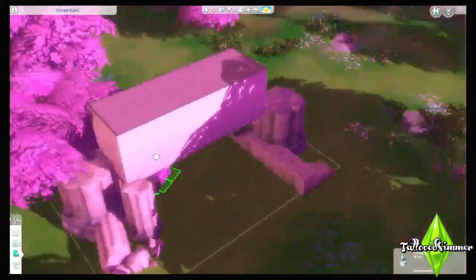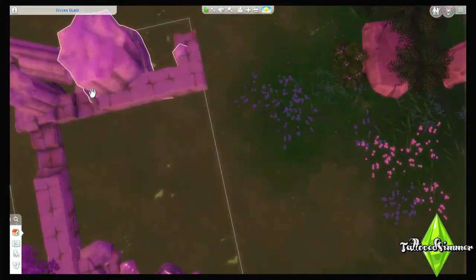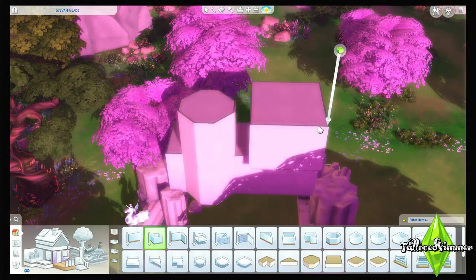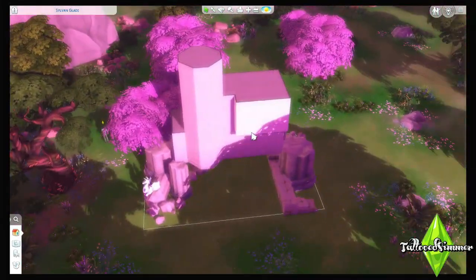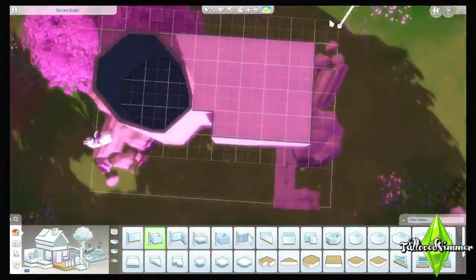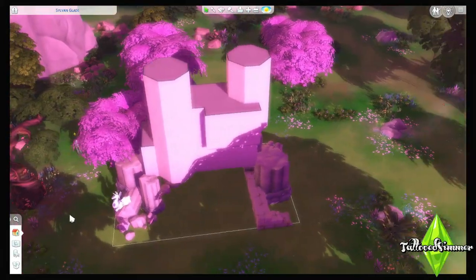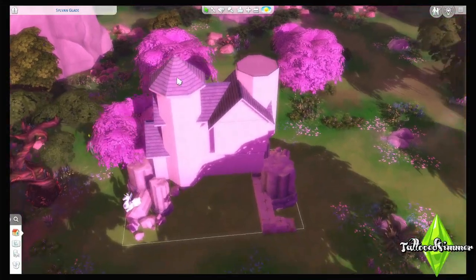This time I decided I wanted to build a fairy cottage in Sylvan Glade, which is the hidden world in Willow Creek. You can access it through that crazy tree that's by the Bargain Bin house — you just have to talk to it a bunch of times and do a bunch of things. You can look it up on the internet if you want to access this lot.